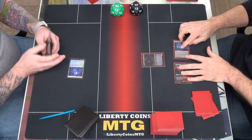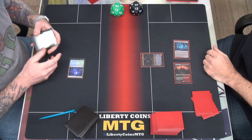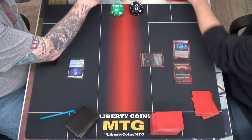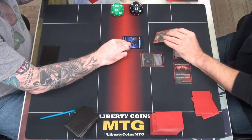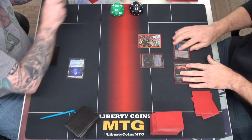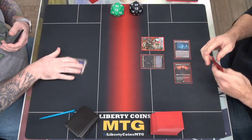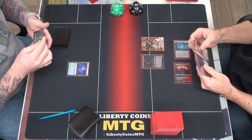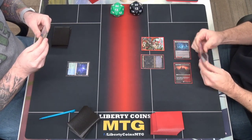Blood Tithe Harvester. Make a blood token. I did not bring blood tokens. I have random tokens here, I'll just do it with that one. Let's play this on blue and pass.